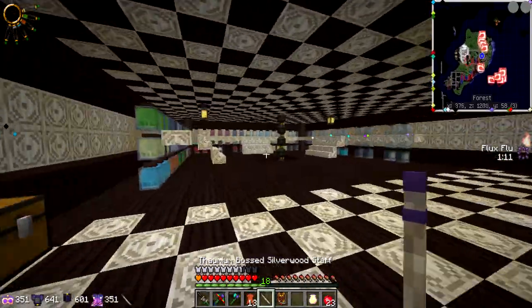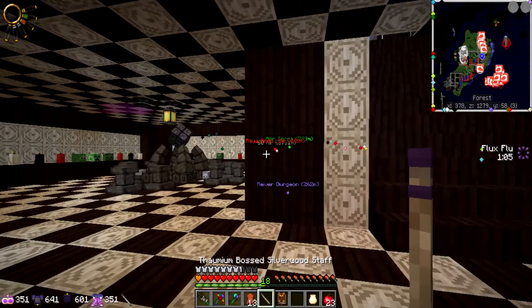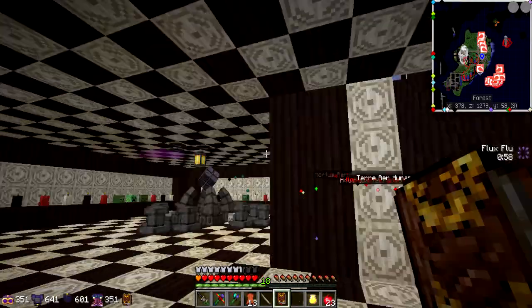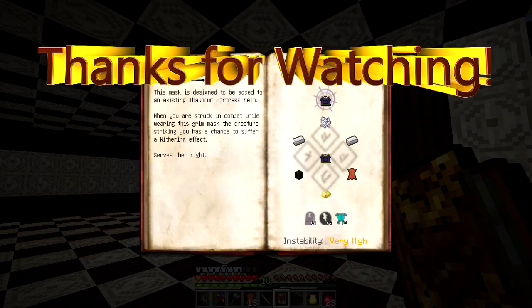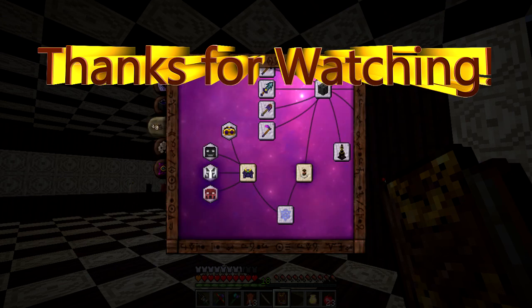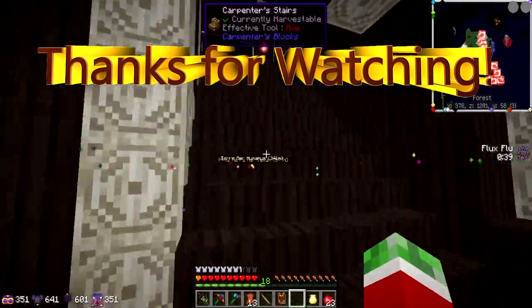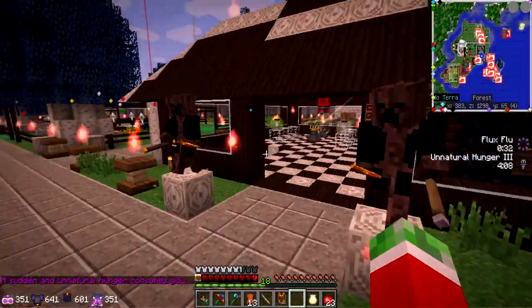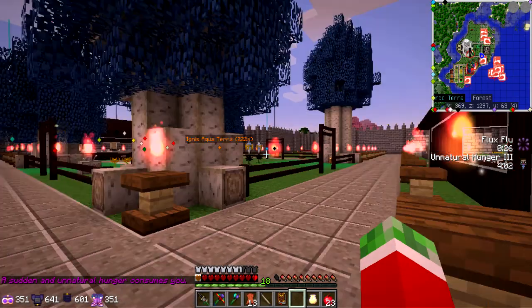I hope you guys enjoyed. Probably next episode or between episodes I will just quickly infuse the Tomium Fortress Helm. I'm also planning on adding the Helm of Revealing upgrade to this, so I can see aura nodes while having it on, which is absolutely epic. There are some upgrades with very high instability — one grants lifesteal, which is very powerful, but dangerous. I'll go for the less dangerous ones to get started. If you have any suggestions feel free to let me know in the comments below — I always read all my comments and I love your feedback because together we make this awesome. And I'm getting tainted, so I guess it's a good time to wrap up. Take care guys!